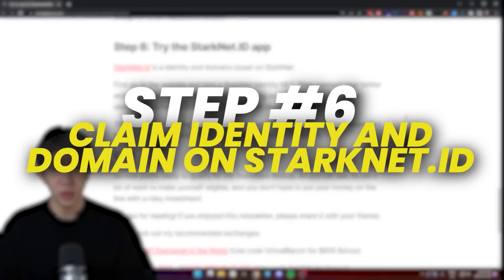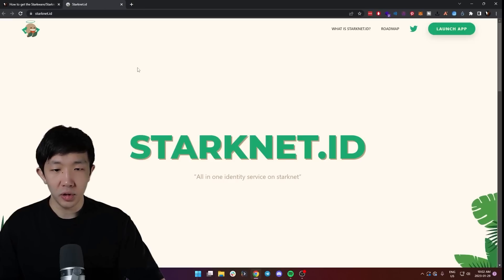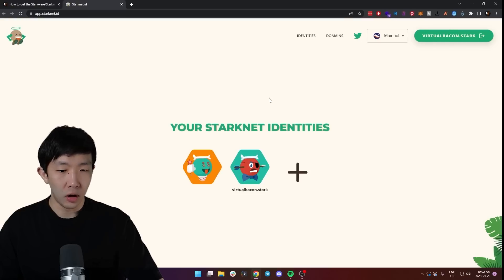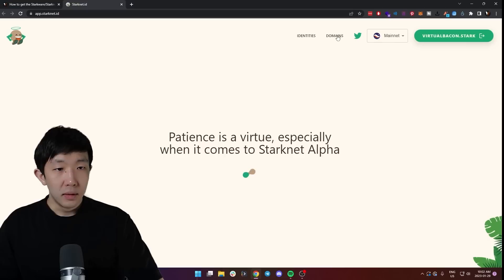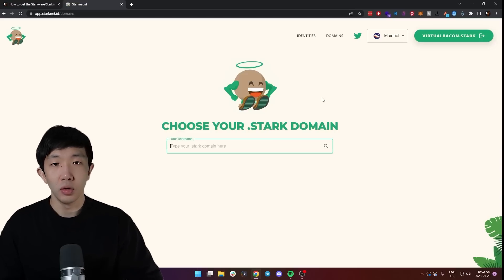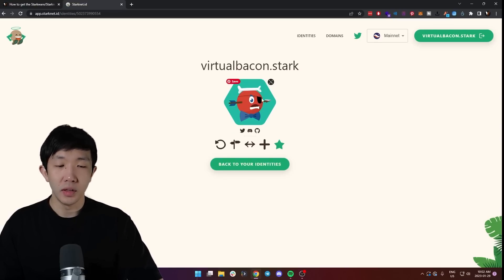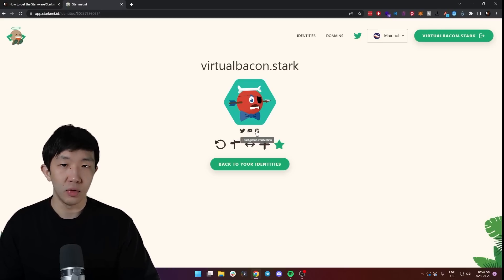Step six, the last step, is to try the StarkNet.id app — an identity and domains issuer on StarkNet. Go to the website, launch the app, and connect your ArgentX wallet. First, go to identities and mint your own identity by clicking the plus button. Then go to the domains section and choose any domain you want — for example, I own the virtualbacon.stark domain. Once your identity is minted, you can connect your Discord, Twitter, and GitHub accounts to it, which I think will increase your chances to get the airdrop. Having a GitHub account as a developer is even better.